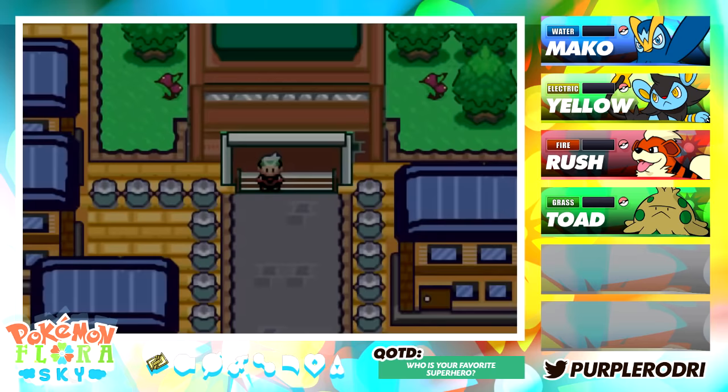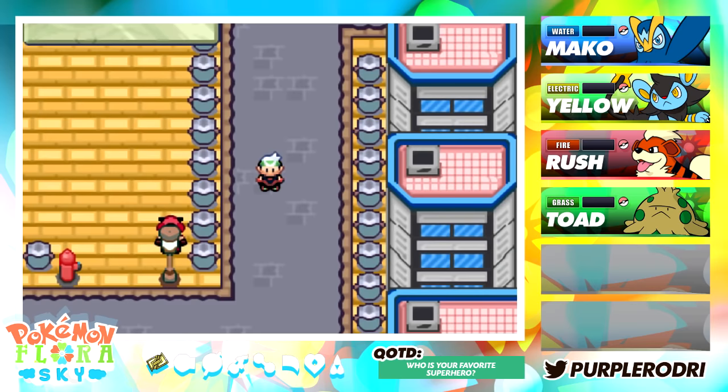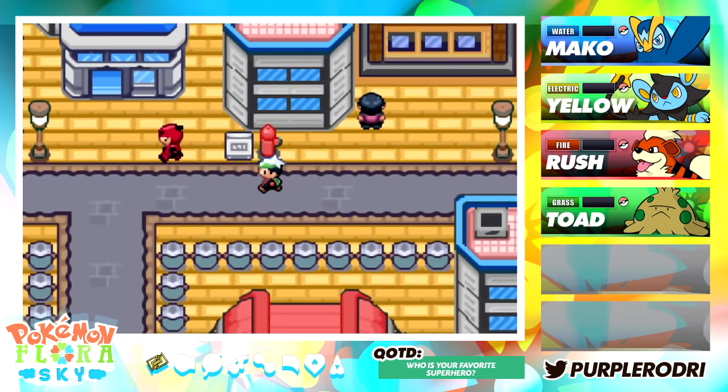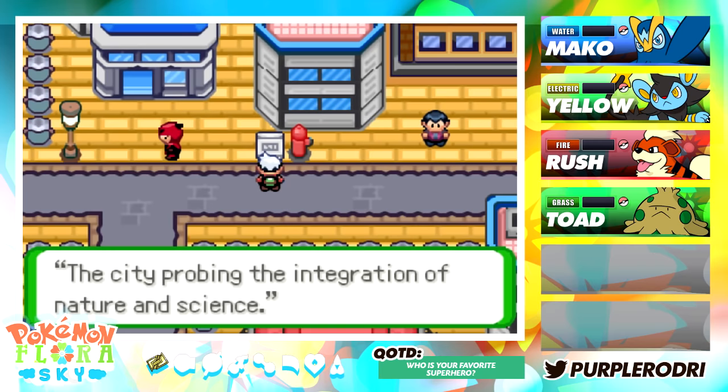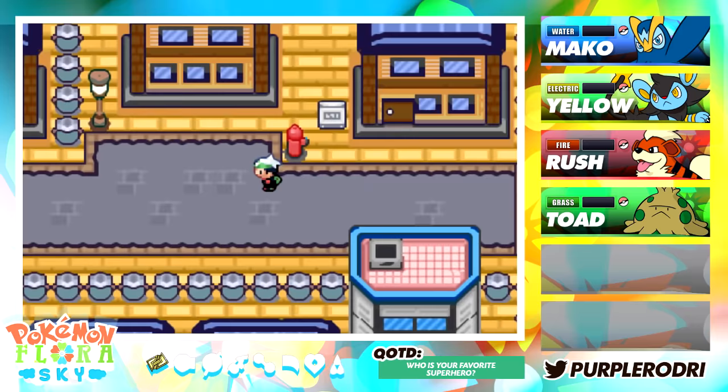It looks like we have arrived somewhere new — an NPC runs up: 'Help! Are you a trainer? Our center is being disturbed by Team Magma. My gym leader is in here, I need your help to throw them out.' We're definitely going to help them out. If Team Magma is in the way, what else can I tell you guys? It looks like we have made it to a new town — Plate Pick City, the city probing the integration of nature and science. There are a couple of Team Magma people running around here.